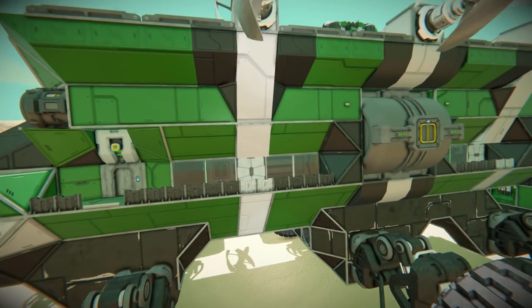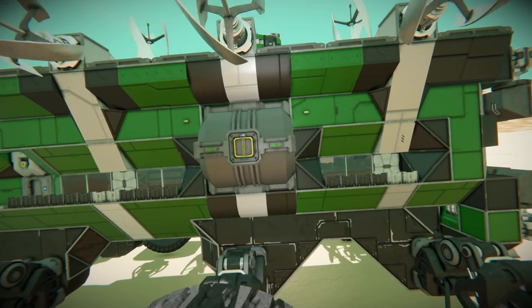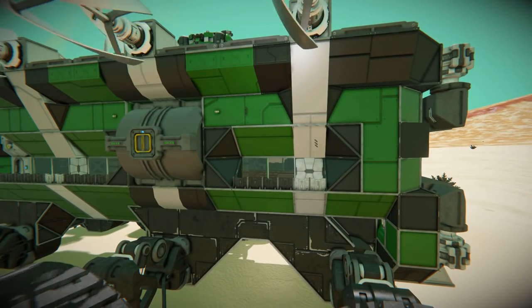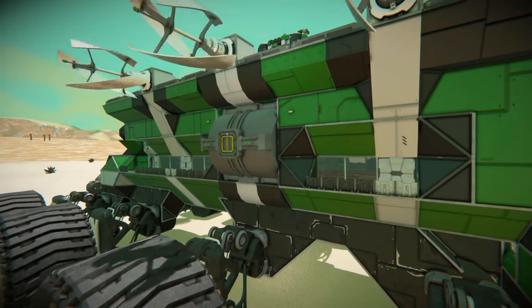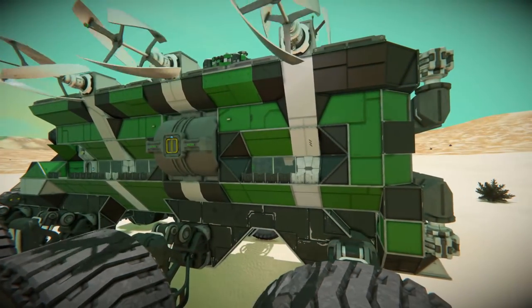Moving along the side, we've got a hydrogen tank, so we do have some thrusters on this to help us go uphill. There are some cover walls over our windows and a couple of lights running around the edge near those hydrogen tanks, which are just there for decoration.